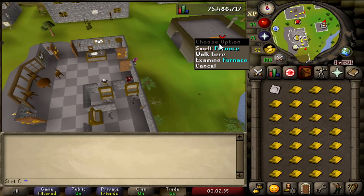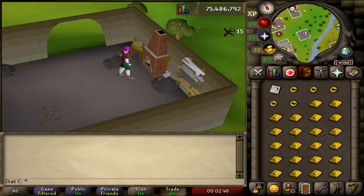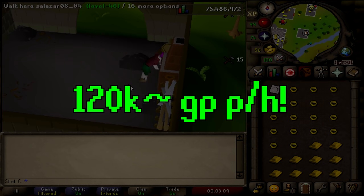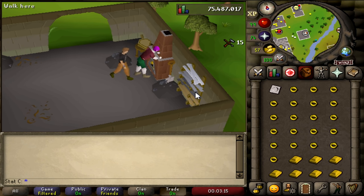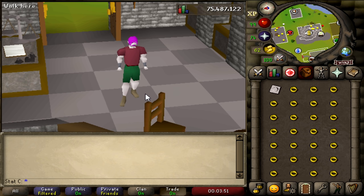A gold ring is currently going for around 136 GP — over double the gold bar cost — so you're doubling your investment while training Crafting. At the Edgeville bank, store all your bars, keep the ring mold on you, take out a full inventory, come to the furnace, click smelt, and start making gold rings. This is exactly one inventory per minute. At around 72 GP profit per ring times 27 rings, that's about 1.9–2k profit per inventory, making this a steady 120,000 GP per hour.